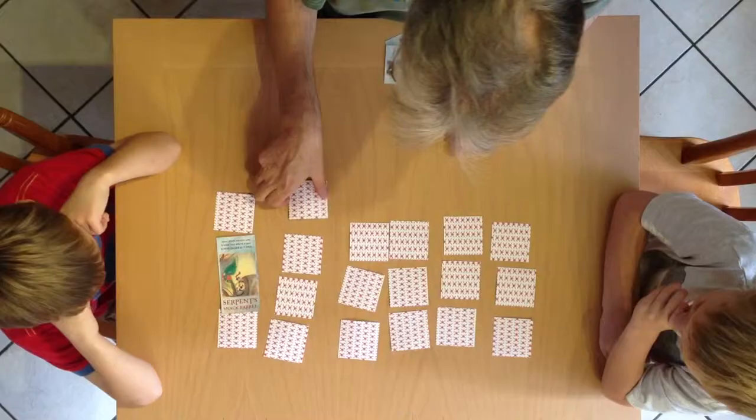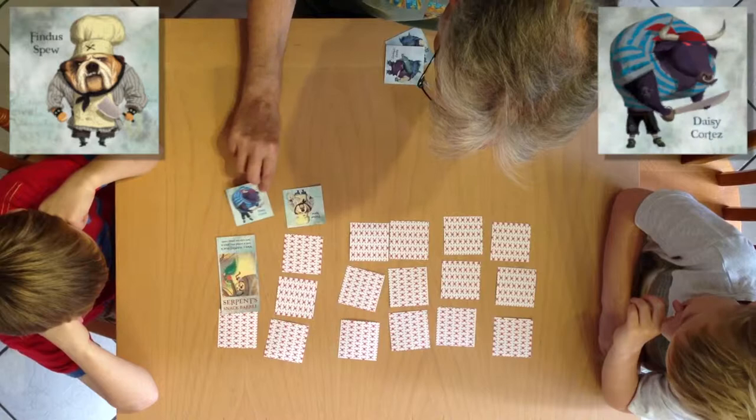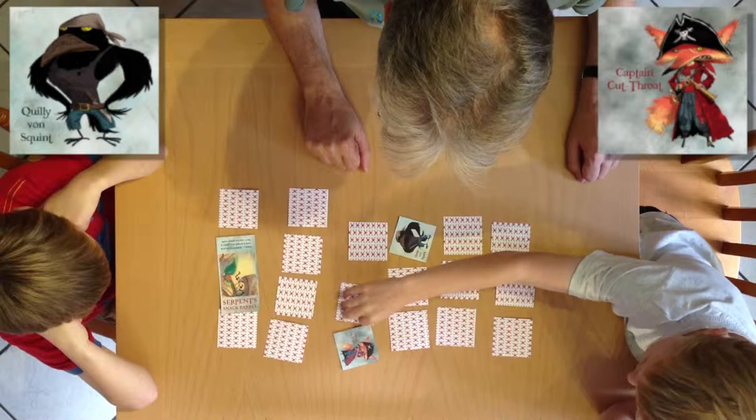So it's my go again. I've found Finder Spew, and I'm going to turn over the card next to him — which is Daisy Cortez again. Now it's Finn's go — Couliband Squint. And... Captain Cutthroat. Captain Cutthroat — right, so Finn has found a matching pair!